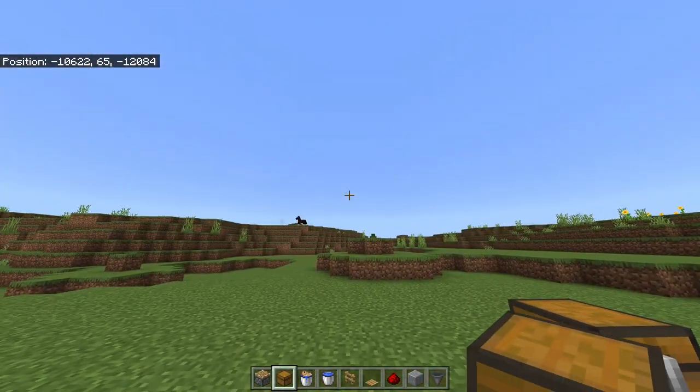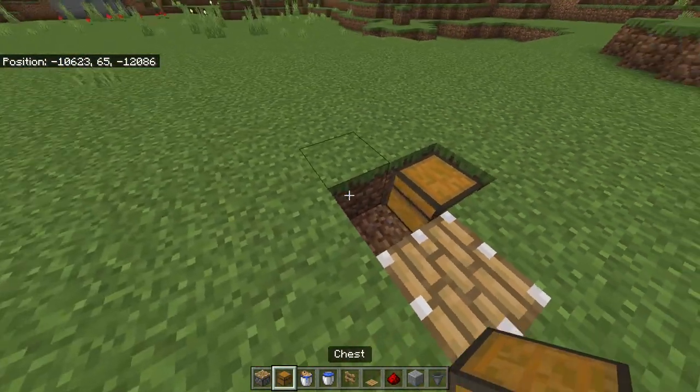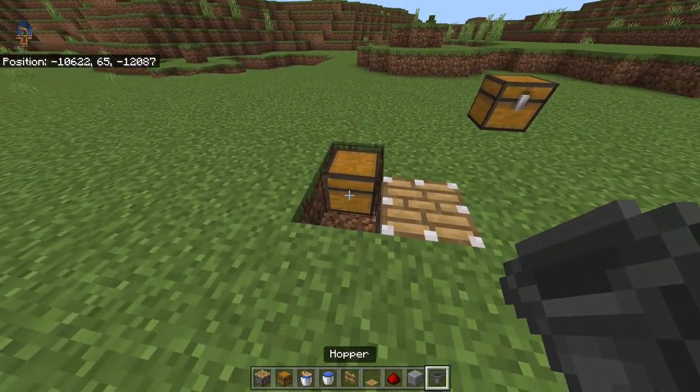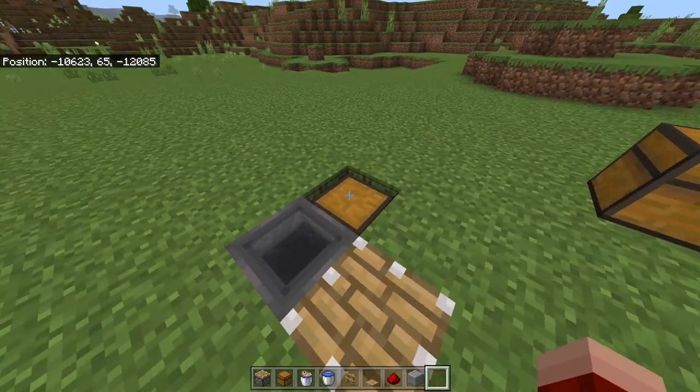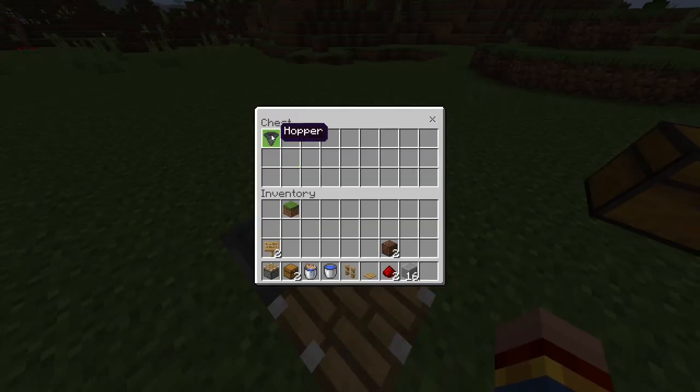In this block you want to place a chest facing in this direction like this, and at the second block you want to place a hopper facing toward the chest. If you drop an item in this hopper, it should funnel to the chest.